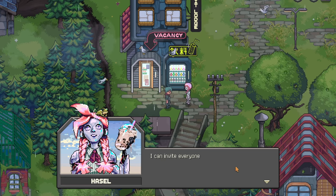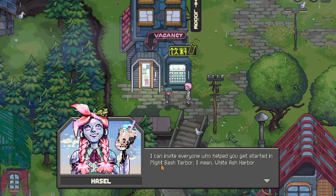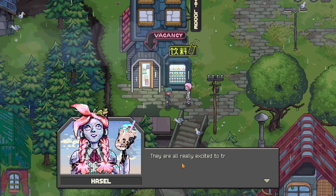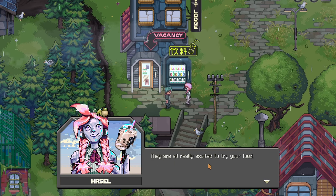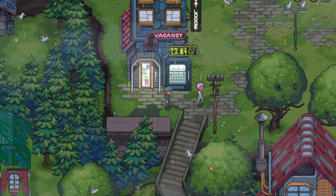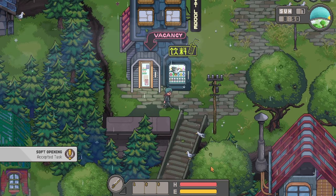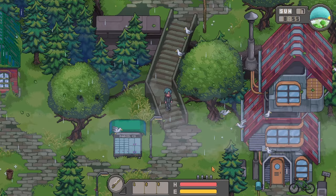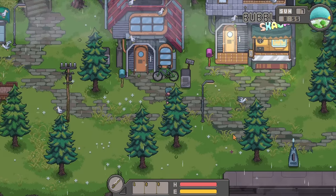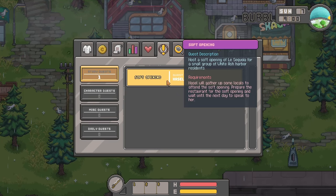Hazel says 'Talk to me when you are ready to do this soft opening. I can invite everyone who helped you get started in White Ash Harbor — they are all really excited to try your food. See you later, I'm off to go collecting strawberries with Boba.' We'll make sure we are fully prepared before we do a soft opening because the first impression is always very important.